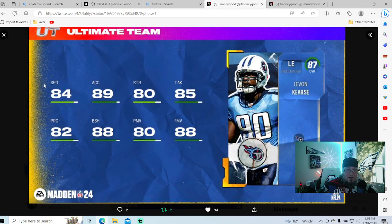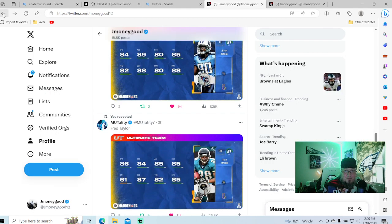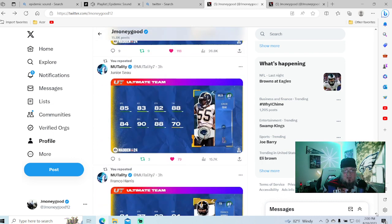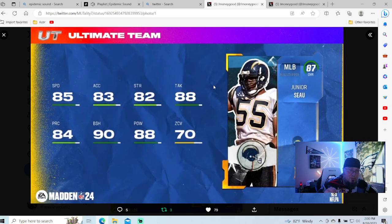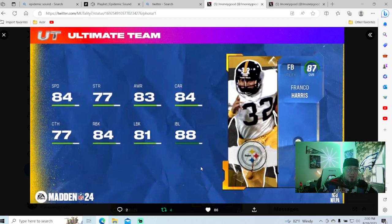Javon Kearse coming: 84 speed, 84 acceleration, 80 strength, 88 power move, 88 block shed — no 90s but he gets the 88s so this is a very well-rounded card. Fred Taylor looks like a savage: 86 speed, 84 acceleration, 85 agility, 85 break tackle, 87 change of direction — catches low but this card looks like a must-cop. I still feel Rhamondre Stevenson as a rental is a better option at 350-375K — rent it and sell it later. Junior Seau: 85 speed, 83 acceleration, 82 strength, 80 tackle, 84 play recognition, 90 block shed, 80 power, 70 zone — looking beautiful.